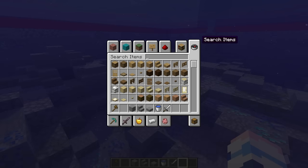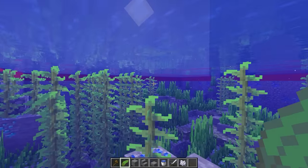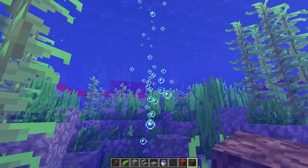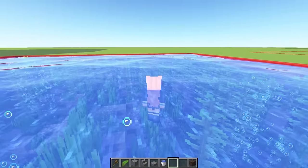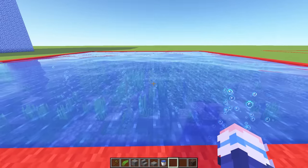Next, let's add some bone meal so there's lots of seagrass, and some kelp too for some natural camouflage. Next, we'll add some soul sand like so, and this will create a bubble column, making it even more difficult for the seekers to find me down here. Except, I won't actually be down here. Looks like it's time to build the next part of my hide-and-seek arena.